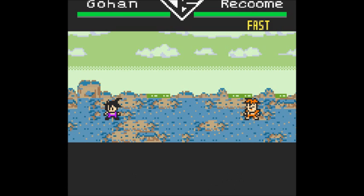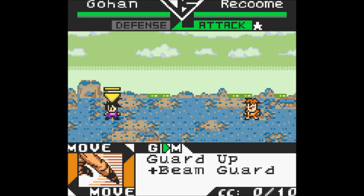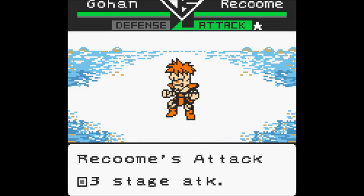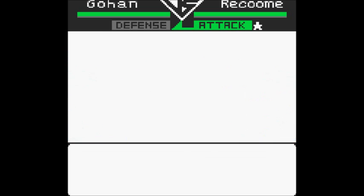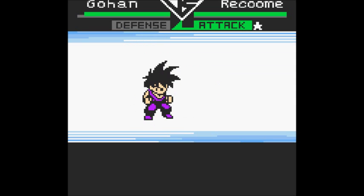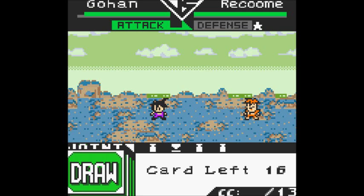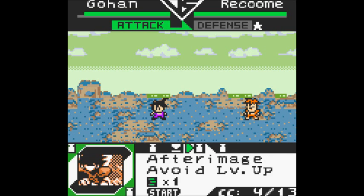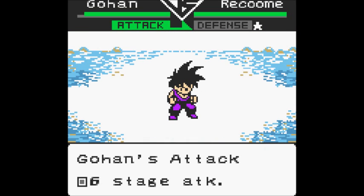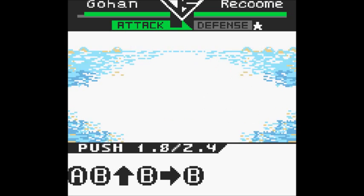As you remember in Story Mode Battle 2, Gohan versus Nap can be quite tricky sometimes. Gohan versus Raccoon is a major stumbling block for many new players to the game. There's a few reasons for this, and I'm going to walk you through a few different ways of making sure you don't make too many mistakes.